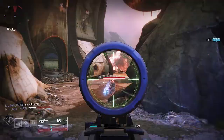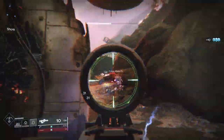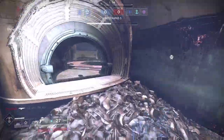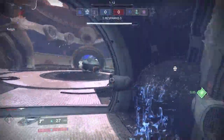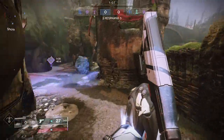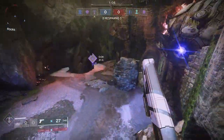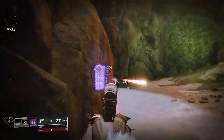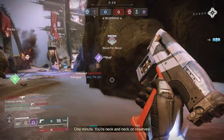Let's go over the components of what makes this build successful. This starts with Top Tree Night Stalker. In PvE, I would use Bottom Tree because I'm near a lot of enemies and get abilities quicker. With Top Tree, I want to go invisible really quickly, and I can't always rely on being next to enemies to do that. So that's why I use Top Tree — it also has some good synergy and other abilities.